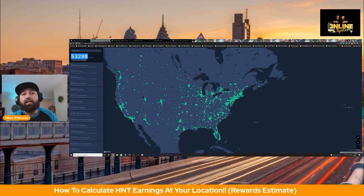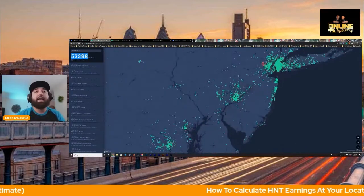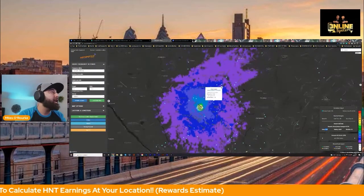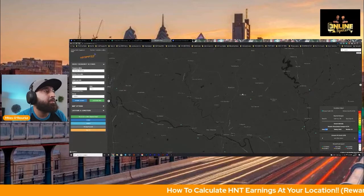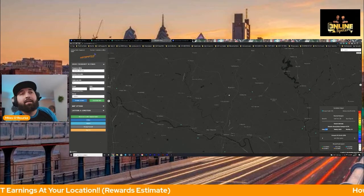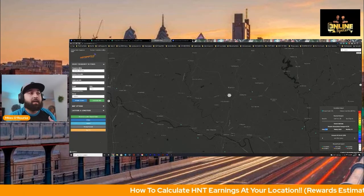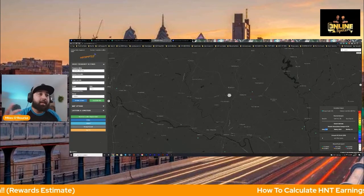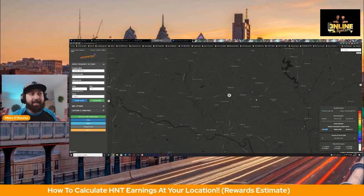I think right now is a really good time to get involved with this movement — because it is an absolute movement. People are placing these things at their parents' house, their friends' house. Something that's really cool — when you look at this RF tool, you're going to want to talk to your friends, talk to people in your area, and see who else wants to earn some helium tokens from this device. To me, it's a no brainer. I think this is one of the coolest things I've ever seen in the technology realm — what they're doing is amazing. Definitely check out Hotspot RF; this thing is really cool.